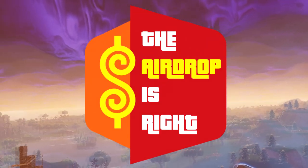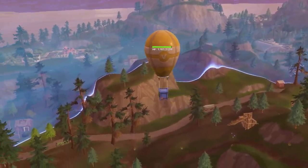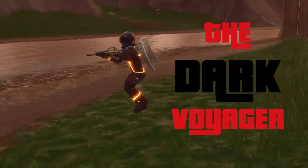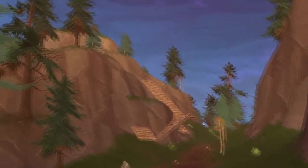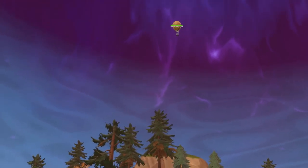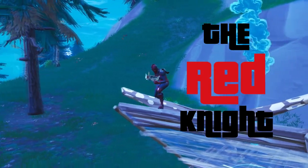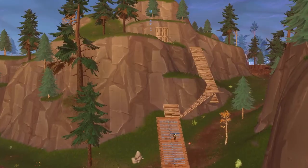Welcome back to The Airdrop Is Right, everybody. It's so good to have you, and this fight is going to be incredible. For this beautiful airdrop, that's the prize to win. Who's our contestant? We've got the Dark Voyager in the right corner, and he's going to be at a huge disadvantage starting at the bottom of the hill, while his contestant, the Red Knight, is starting on top of the hill. It's going to be really interesting to see how these two go at it. Who's going to win? You're going to see in a couple of minutes.